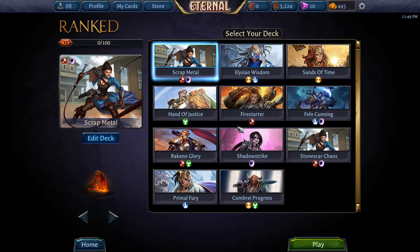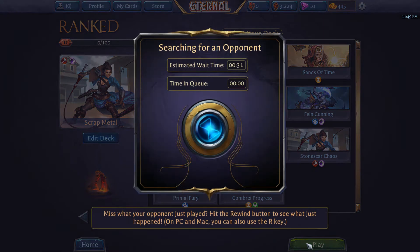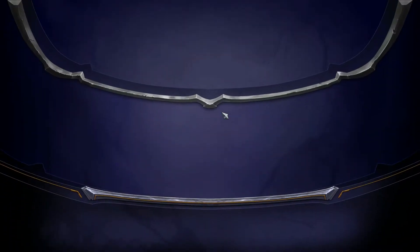Let's queue up. A couple things about this game — the mulligan is very important in Eternal, probably more so than Hearthstone. You have to learn what's best to keep. Even though this deck technically has card draw, a problem I've noticed is you get a lot of turns where you have nothing to play and fall behind. I wonder if they'll address it, because you have 75 cards in your deck, not 30.